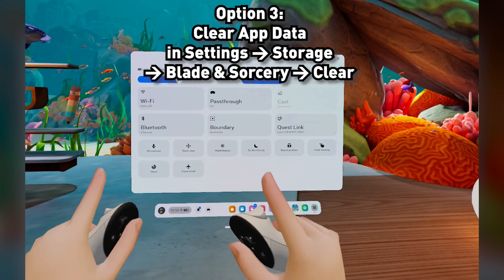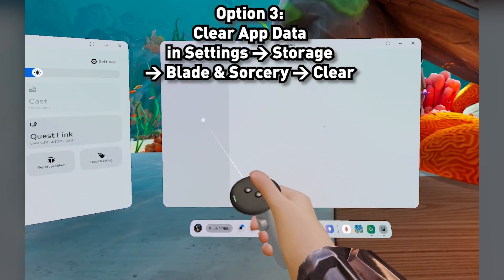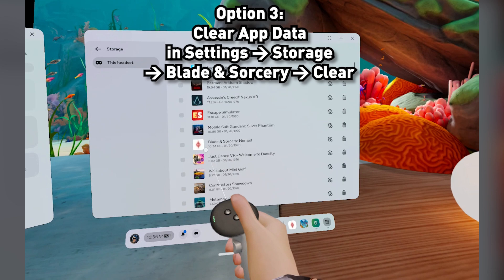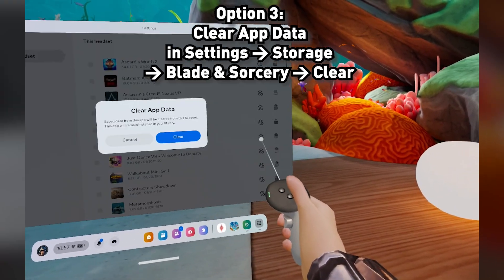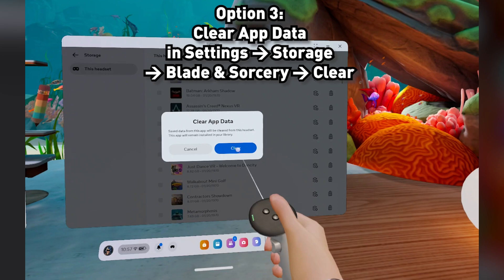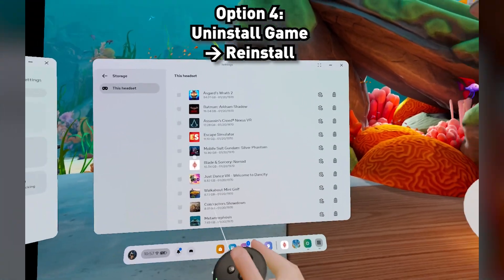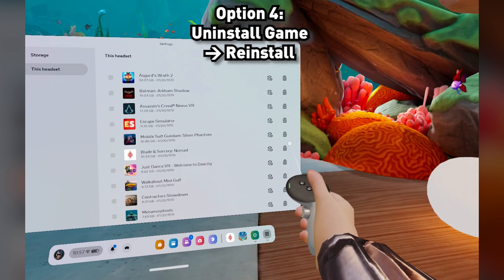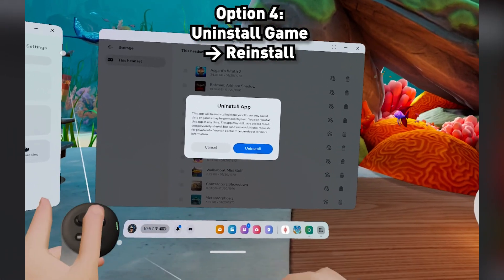Option 3: if the other things haven't worked, here's what you do. Go to Settings, go to Storage, and then go to Blit and Starry Nomad here. Click Clear App Data and then press Clear, then restart. If this still doesn't work, then worst case scenario is you uninstall the game and then reinstall it.